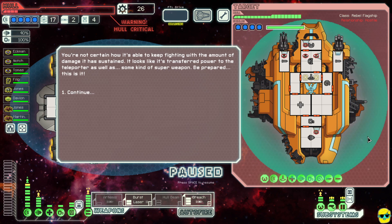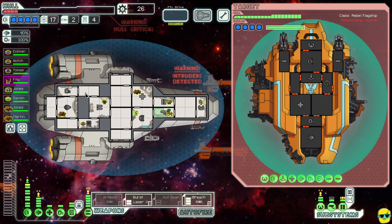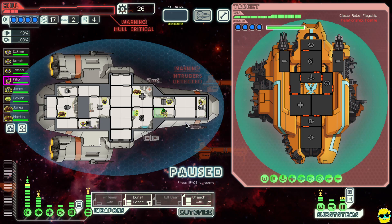They appear to have missiles so we've got to take that out and take out their shields if we want to do any damage at all. It says intruders detected — they mind-controlled our Mantis so they'll probably take down this room. We can't hack because of their super shields. We actually can't send missiles either because of their super shields. Or can we? Let's try anyway. I'm going to have to shoot their shields with my burst laser.